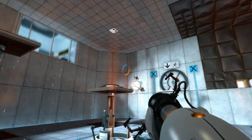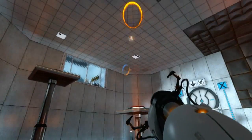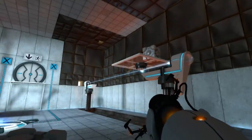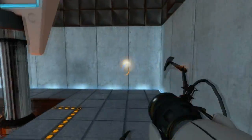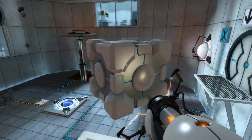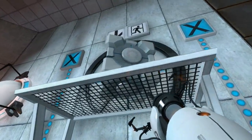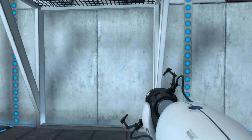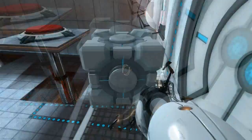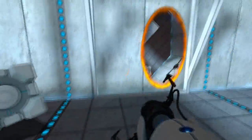We put a blue portal there and an orange portal there, and we've got to get that ball into this right here — and there it goes, now that starts moving. Put a portal there, go — yes! We've got to get these onto those buttons right there, which is easier than it seems. Usually it's harder than it seems.